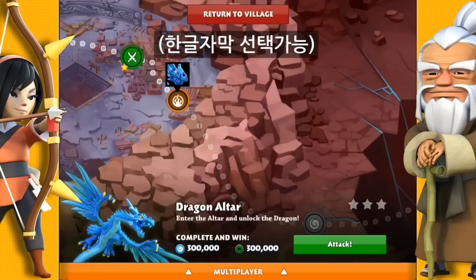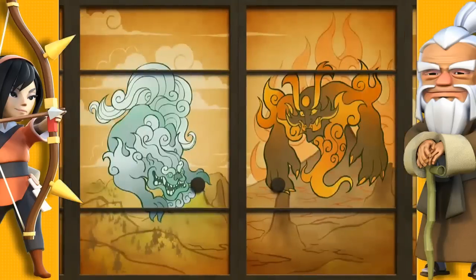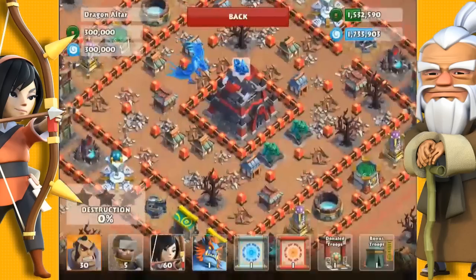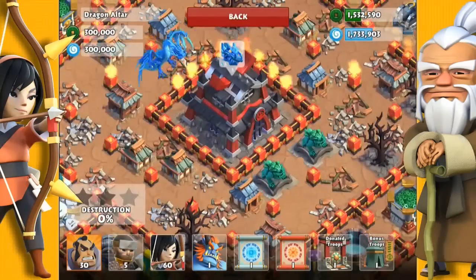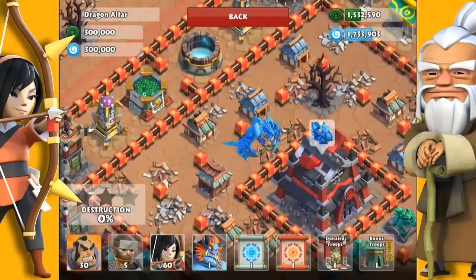Hey YouTube, it's Destroyer here with mission 60 called Dragon Alter. We're going to unlock the dragon. You'll see two jade lines on one side of the castle and a dragon on the other. If we enter from the west we'll only activate the dragon.